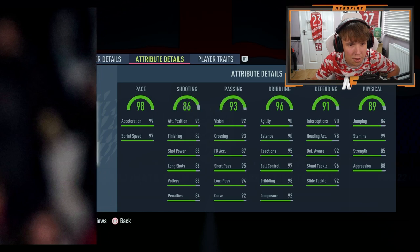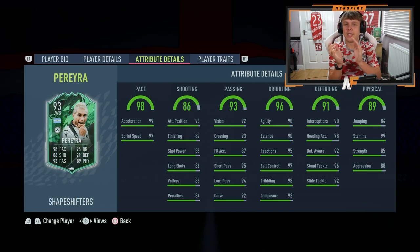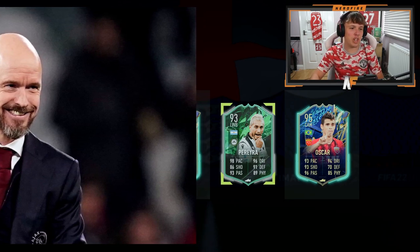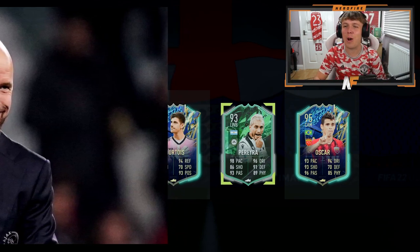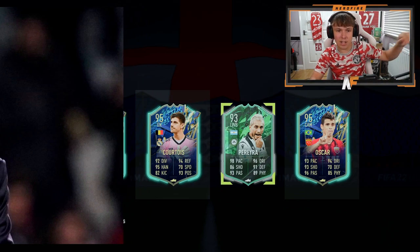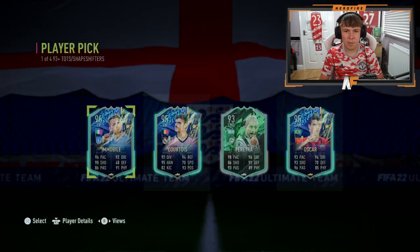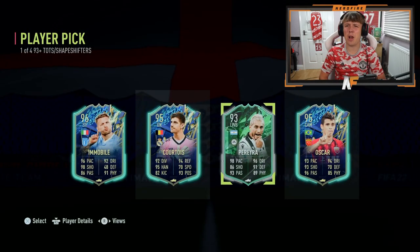Shooting is 86 - it's definitely not a striker. 98 pace - who the hell is this? I genuinely have no clue. It is Pereira! What a player, what a man - last year I really liked this card, five star skills as well. I'm taking him. Player two was Pereira. Player three is a TOTS - not going to stat reveal it. It's a goalkeeper, Twa. No Shapeshifter on the last one either - it's a TOTS again, it's Immobile. I know who I'm taking - it's Pereira. He's got five star skills and he's an absolute tank.